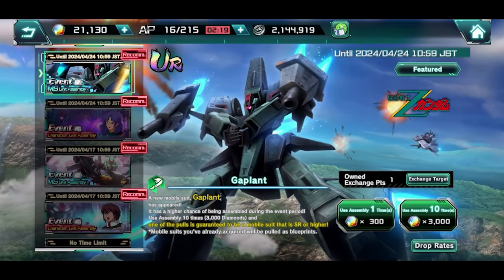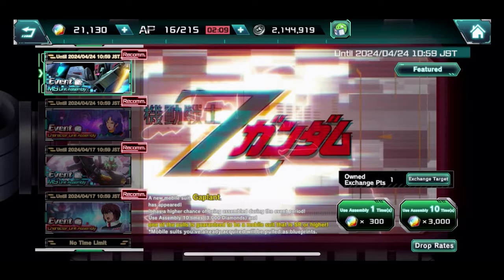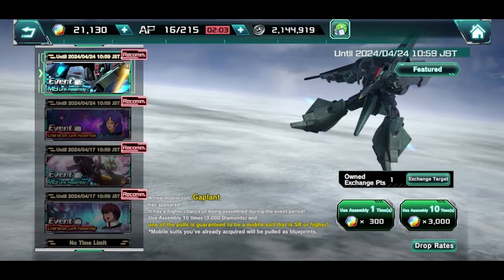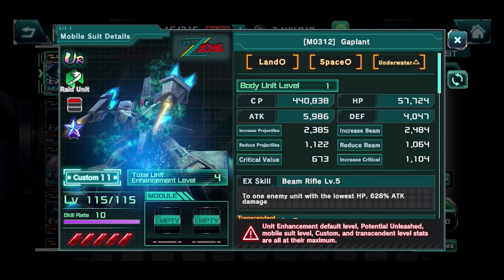Today we're going to talk about whether you should summon for the Gal Plant and Rosa Mia. I'm going to be outright honest — this is just a one-off ray sniper that is trying to get that one blue unit in front of you, and that's it. After that, there isn't anything that's going to warrant this unit being particularly good.